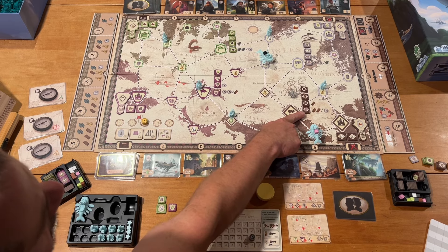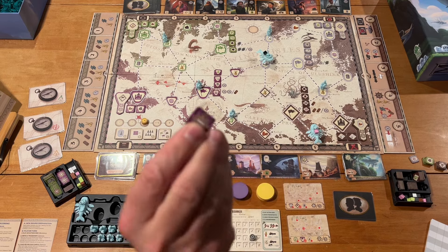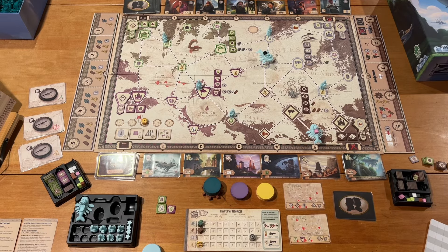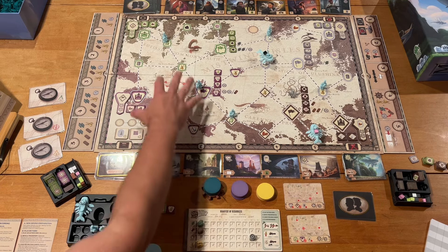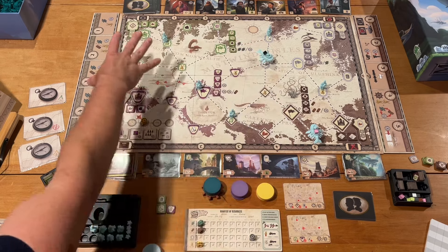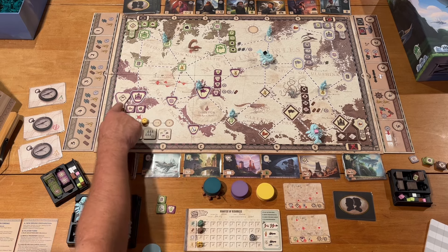The goal is to move cargo to a spot that's in demand. If I unload at that city, I can either get two wood or a coin, and I'll automatically get this demand token, which will be worth one point. Each of these small tokens is worth one; the big ones are worth two. At the end of the game, you see who has the majority of tokens. The three AI players will sum up all the tokens they've gathered — whoever has the most gets five points for each of the four regions.